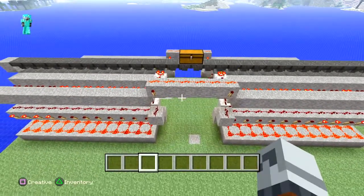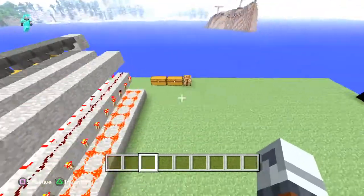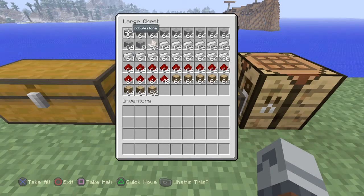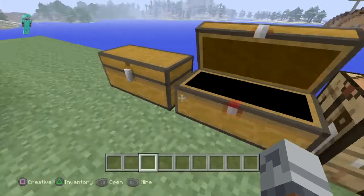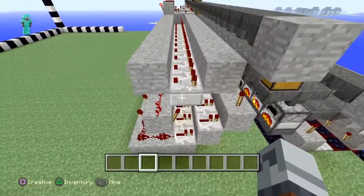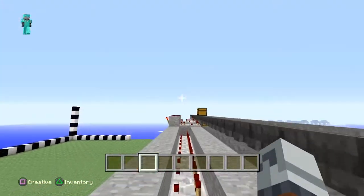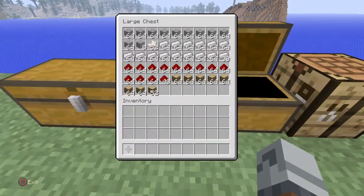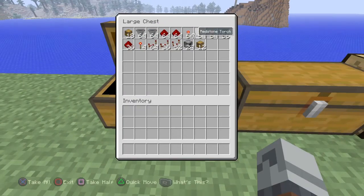All right, so now for the tutorial aspect of this — you want to build this thing. If you're in survival building this, good luck, because this thing takes a ton of materials just for the redstone components — hoppers, chests, and everything. This is all the raw materials you're going to have to harvest, not including the blocks of choice you'll need and the half slabs. You're going to need 48 half slabs — 12 on this side, 12 over there, 12 on this side, 12 over there. Craft all those materials and that will be what you get, minus the half slabs which aren't included there.